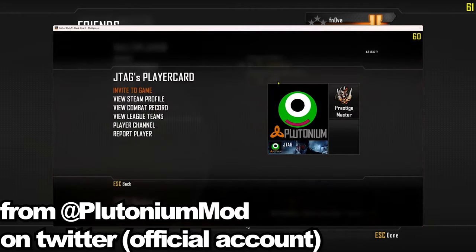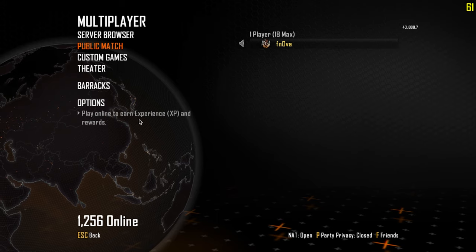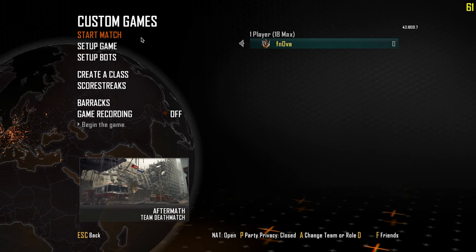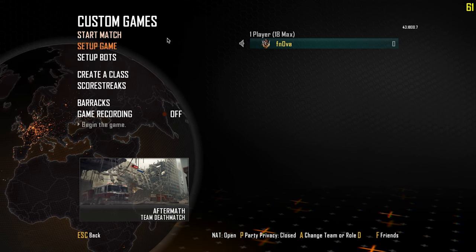You can also add friends on the main menu. I don't have any friends who play Plutonium, but if you do, they'd appear right here on this menu. You can see what they're doing, see their rank, and you can now invite them to a private match.